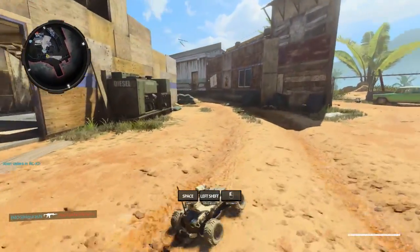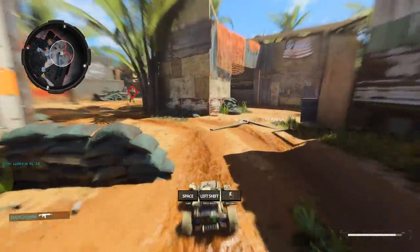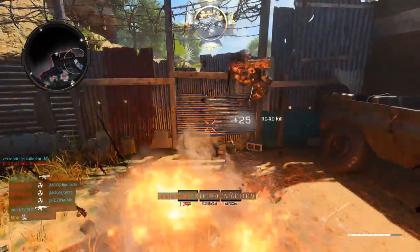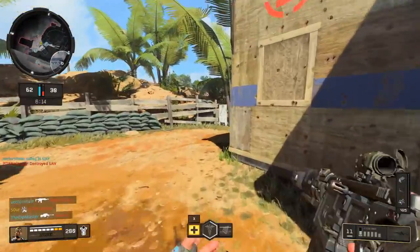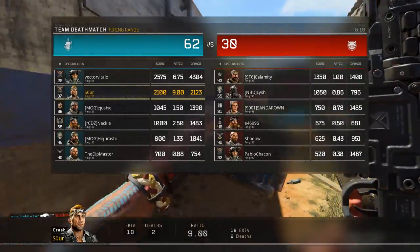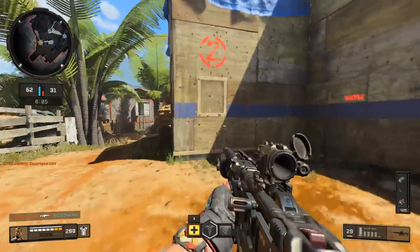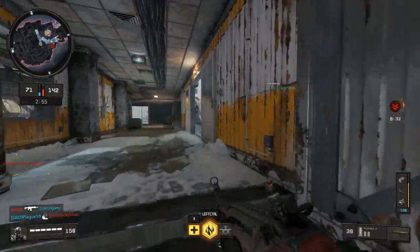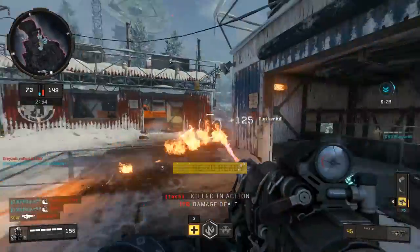Your first obstacle will be getting to the care package when one is called in — much harder to do ever since they sped up the delivery helicopter. Care packages are often called in in safe places like the enemy spawn, so good luck sprinting through a bunch of enemies. In terms of a good specialist to pick, Ruin is the only one with a real mobility advantage — not because of Overdrive this time, but the grapple may help you get closer to where you expect the care package coming, and the Grav Slam could help you clear out the area around the package when you get there.